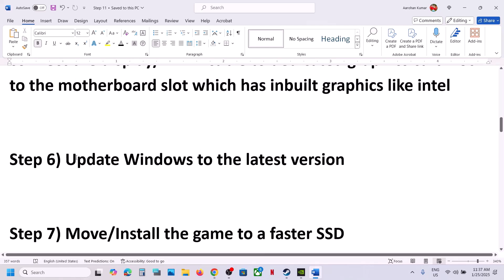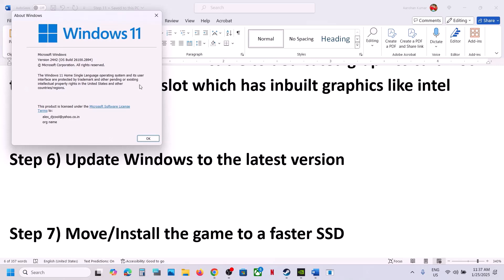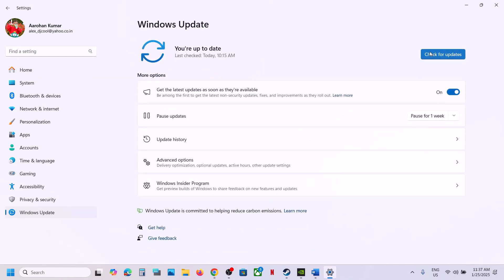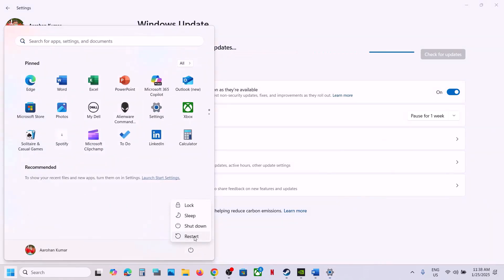The next step is to update Windows to the latest version. Make sure your Windows is up to date. Go to Windows Settings, then Windows Update (or Update & Security), and click Check for Updates. Once all updates are installed, restart your computer and then launch the game.